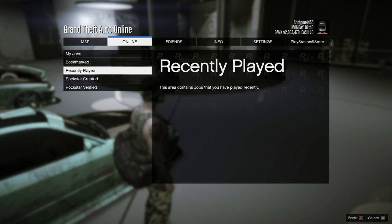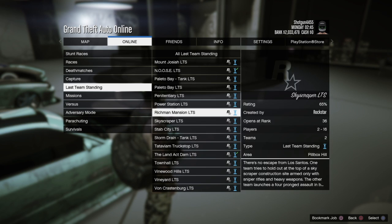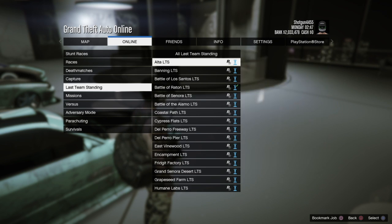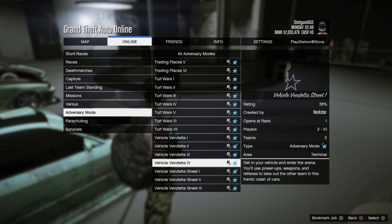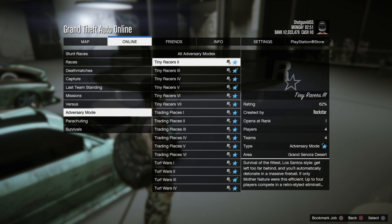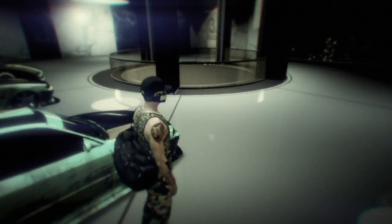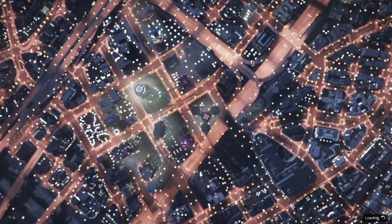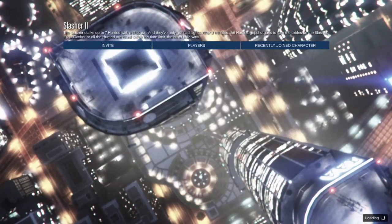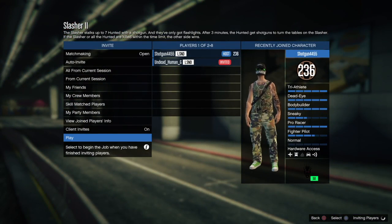So the first thing you guys want to do is get a certain mask. Don't pay attention to what I'm doing on screen here because I messed up — I didn't mean to go through those options. You guys want to go to Adversary Modes, select Slasher, and you guys need one friend. We're gonna be getting a certain mask. If you already have this mask and bought it before, you're good — you can skip this step. But I'm doing it because I do not have the mask.